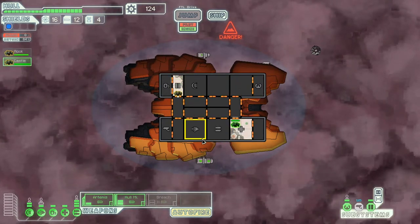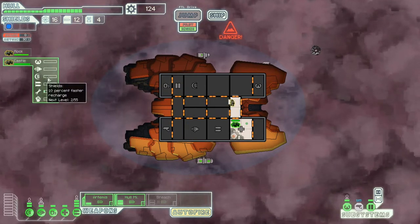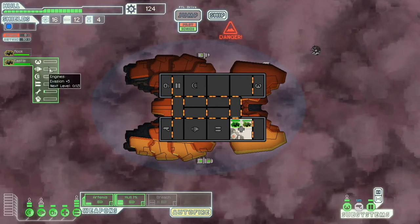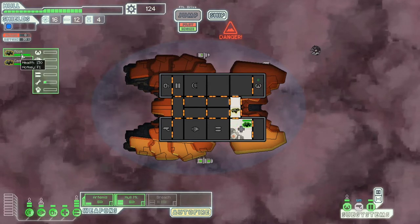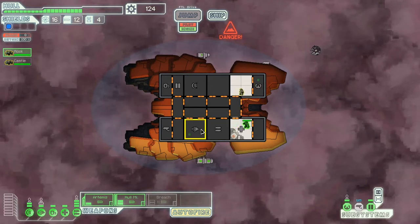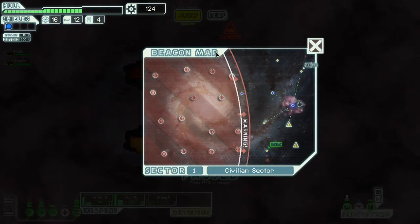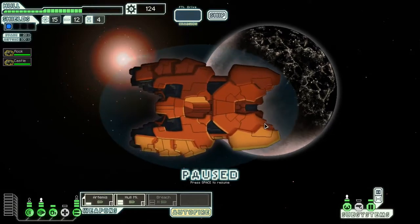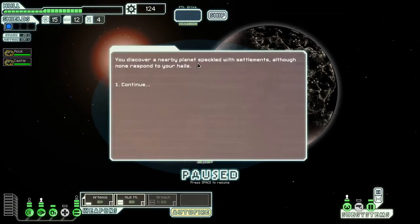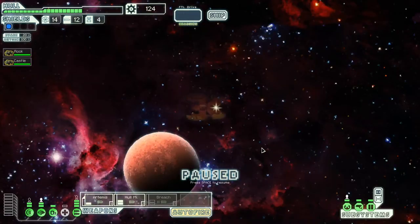I'll send crew to fix the engines and shields. I'm probably going to be getting a bit close to the rebel fleet. We discover a nearby planet but no one responds to hails. We'll just head right to the exit before the fleet catches us.